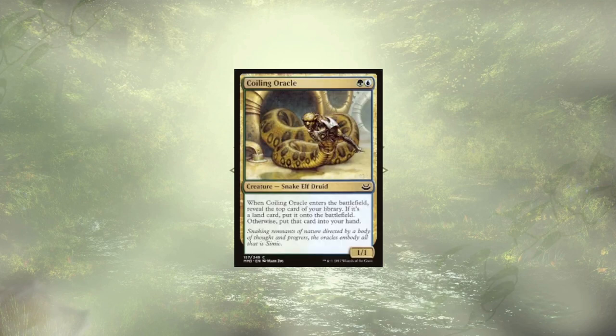Coralhelm Oracle walks the line between ramp and card draw, but we're going to count them here. On ETB, we get to reveal the top card of our library, and if it is a land, we get to cheat that into play, otherwise we get to just draw the card. They luckily aren't sticking around very long, as we're looking to chump block with them to get that effect all over again, and have them come back as a 3-3 as opposed to a 1-1.